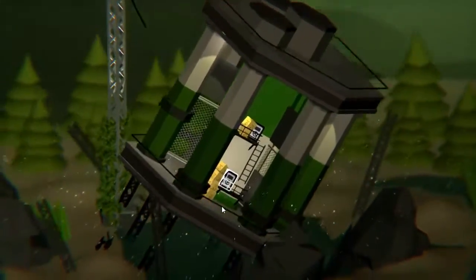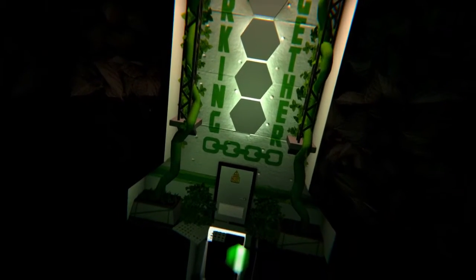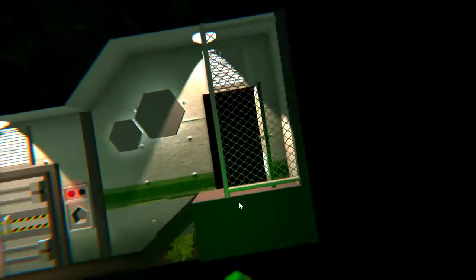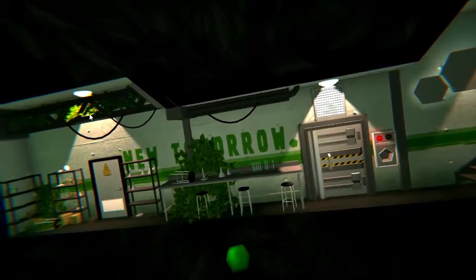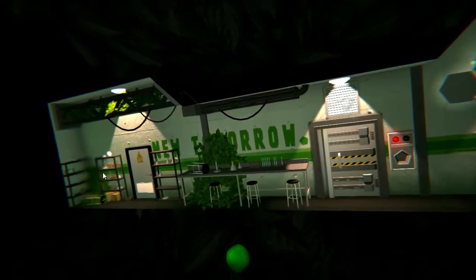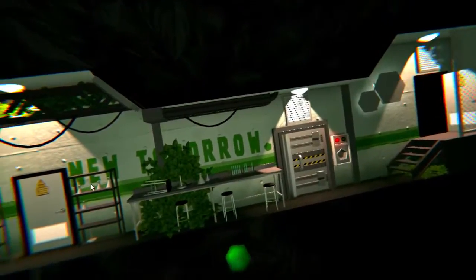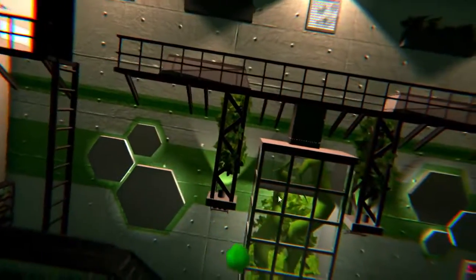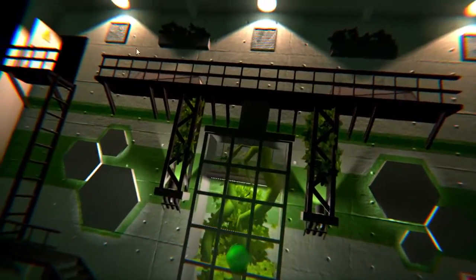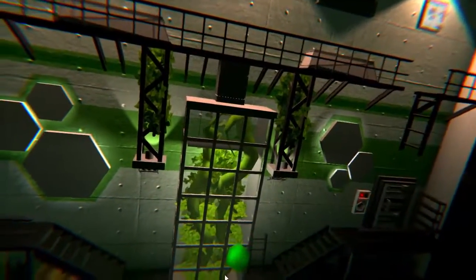We didn't synergize quite well enough. Let's try that again. I didn't even realize that was a door — it just looks like a black space. New tomorrow. Can confirm that grass growing out of the walls is in fact a new tomorrow. Might be considered a scary tomorrow to some, but it is a bright future. A bright green future. Also — are we like undersea or something? Or is this just an above-sea pumpy station thing?